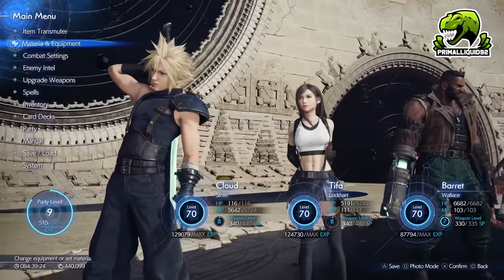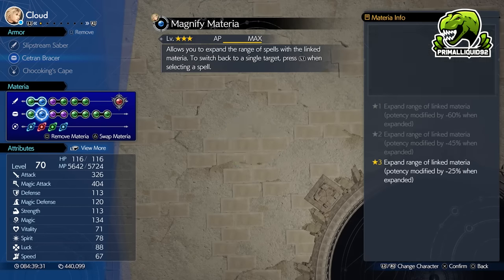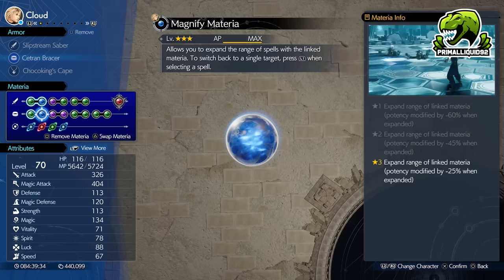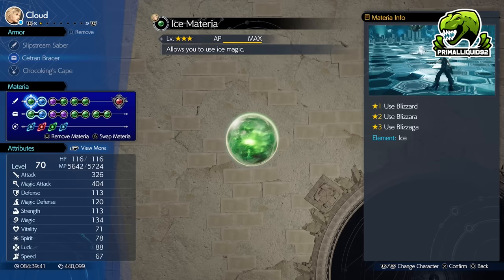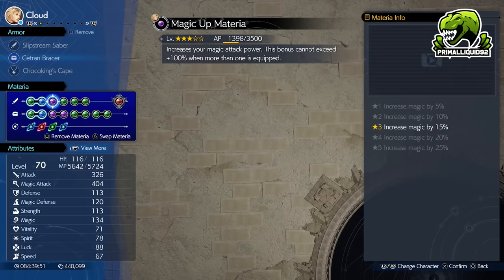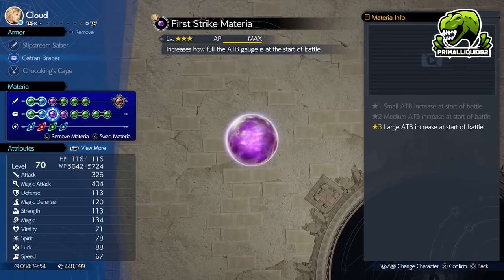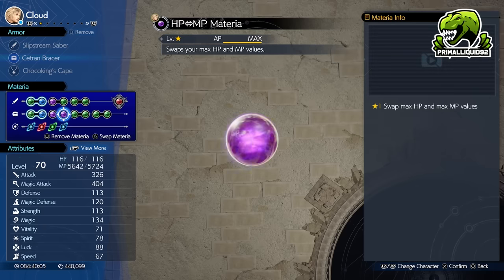For the basic setup, you are going to want Fire and Ice Materia with Magnify — this is so we can kill all the mobs in one spell cast. Then we have Swift Cast Materia paired with an Ice Materia, which means anytime we use Blizzaga it's just going to instant cast, which is super helpful for speeding this up. Anything else doesn't really matter other than having a Fire Strike Materia that is mastered, which gives us one ATB bar at the start of every fight. Some nice-to-haves are Magic Up Materia so you do more damage, and of course HP and MP Swap Materia so we don't have to heal anywhere near as much, because healing takes time away from the farm.